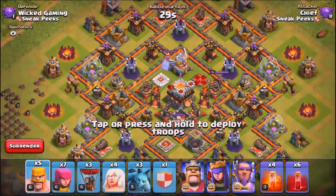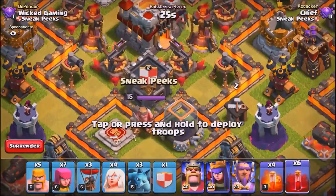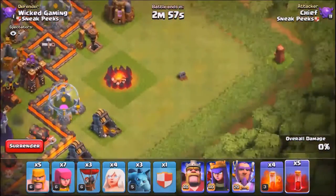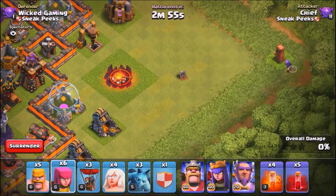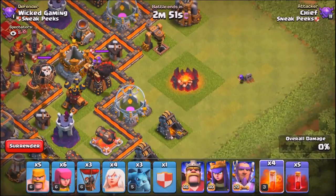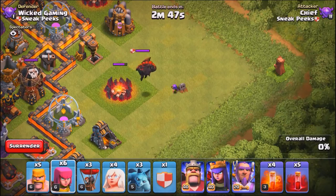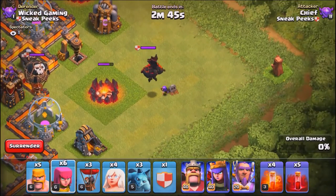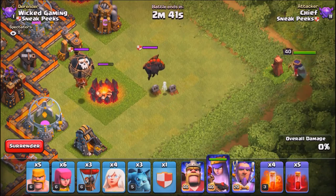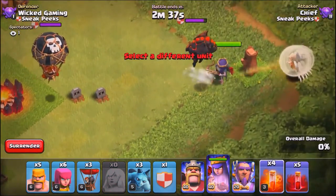Let's go back to some more skeletons and see how it works. We're using the skeleton dark spell to lure the new and improved level 4 hound — you can see the cannons are upgraded there too. The key here is going to lure the clan castle out, and with new air attacks going on, they're trying to bring air back with the new hound.